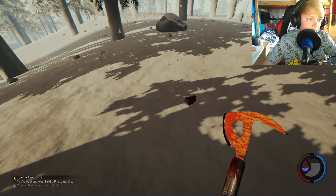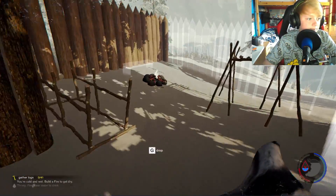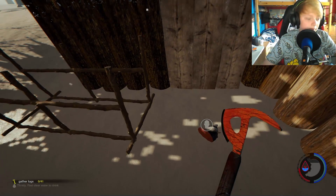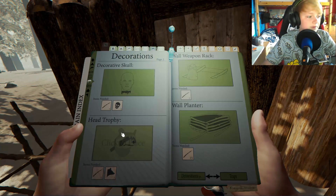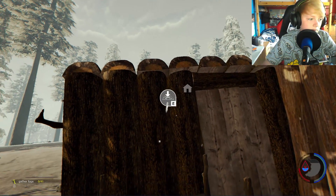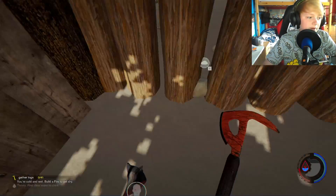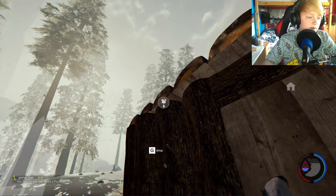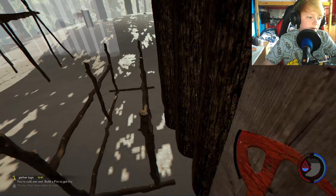I want a head - where'd the head go? I want to put it on a spike. Decorative head trophy - there we go, that'll do. I've got one stick. Pick up the head - how do you place it on it? E - oh sick, there we go!